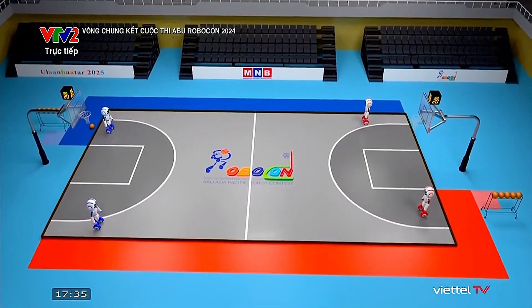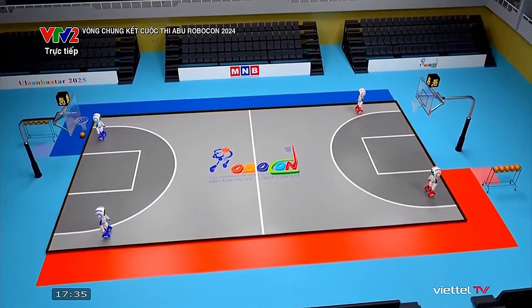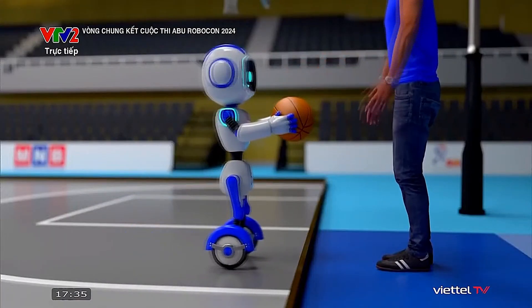A robot basketball game begins with a coin toss to determine which team will have first possession. In the setting time period, each team must set up and place their robots within their defensive side. After the game starts, the team in possession can load the ball onto the robot.